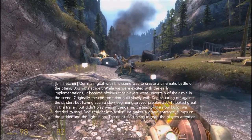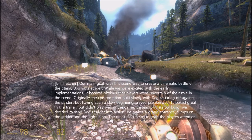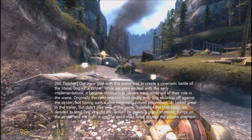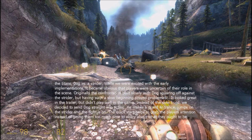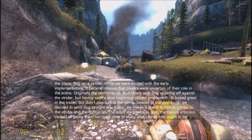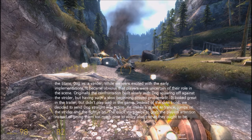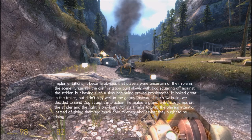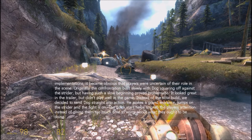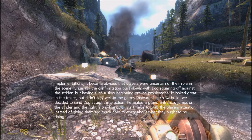Our main goal with this scene was to create a cinematic battle of the titans — a Dog versus a Strider. While we were excited with earlier implementations, it became obvious that players were uncertain of their role in the scene. Originally, the confrontation built slowly, with Dog squaring off against the Strider — but having such a slow beginning proved problematic. It looked great in the trailer but didn't play well in the game. Instead, we decided to send Dog straight into action: he makes a grand entrance, jumps on the Strider, and the fight is on. The quick start helps to grab the player's attention instead of giving them too much time to worry about what they ought to be doing.